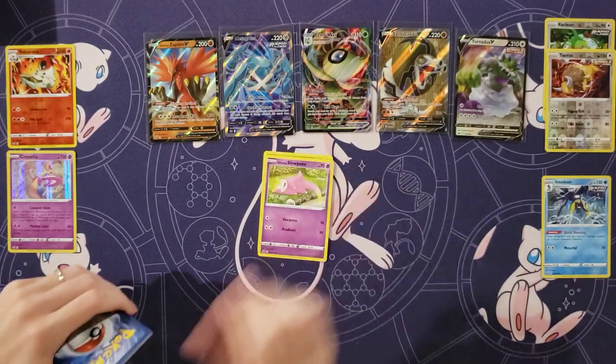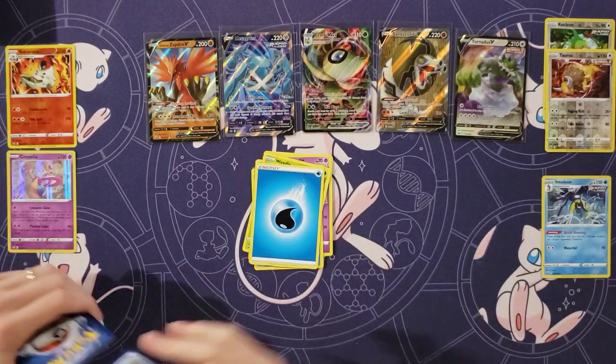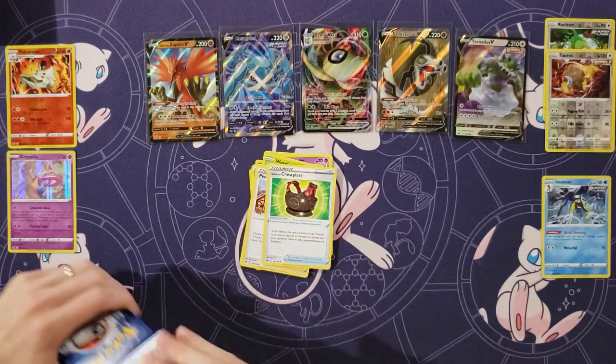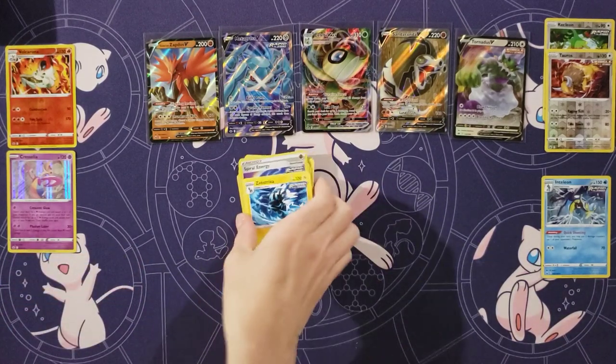Snover. Slowpoke. Crab Brawler. Snow Runt. Weedle. Water. Peony. Chestplate. Caitlin. Reverse of a Spiral Energy. And a Zebstrika.